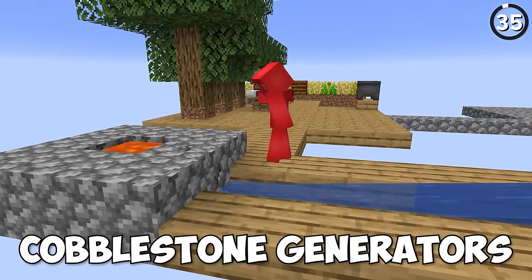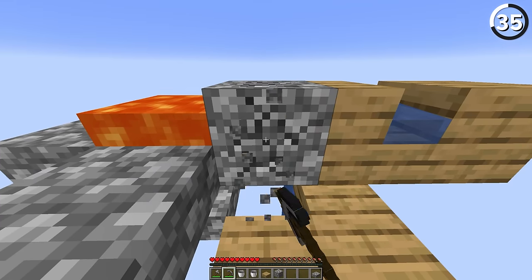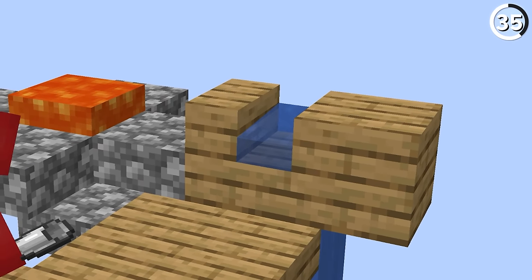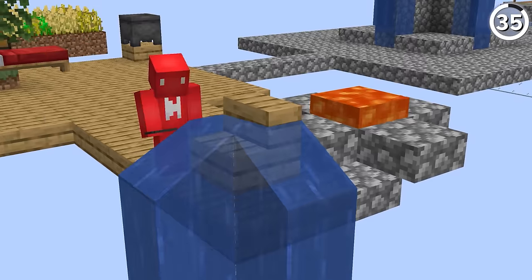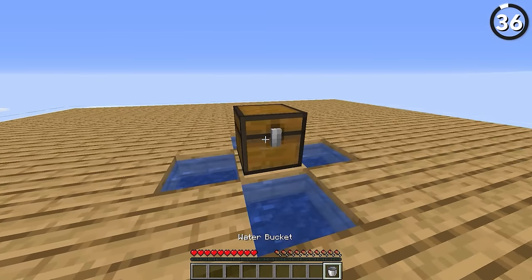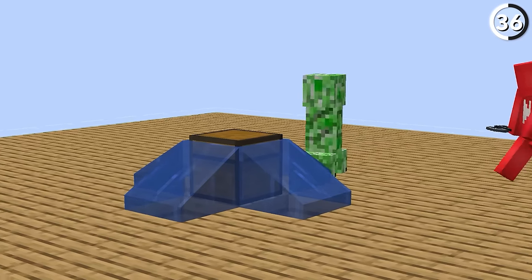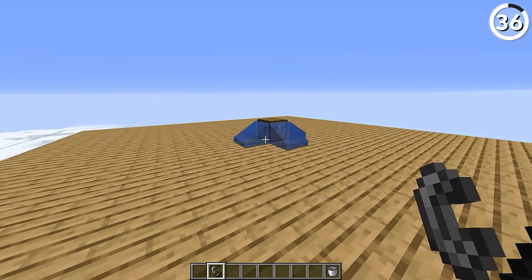Stop building your cobblestone generators the old way — build it like this instead. By using a waterlogged stair instead of a water source block, you get a few benefits. Namely, you can't accidentally create obsidian since the water doesn't flow out of the back of the stair. It's been marked on the bug tracker but has been open for years, so it's probably not getting patched soon. And when you waterlog something, it keeps the properties of a water source block — meaning that by just pouring a water bucket on your chest, it isn't going to explode anytime soon. A small price to pay for indestructible chests.